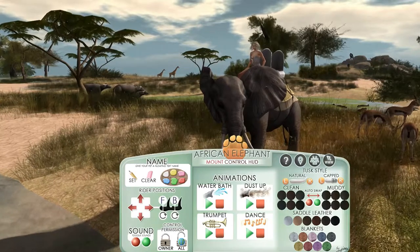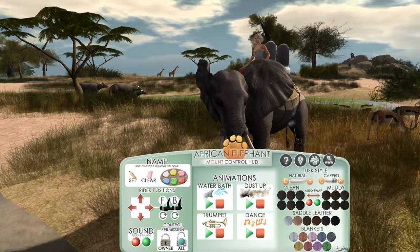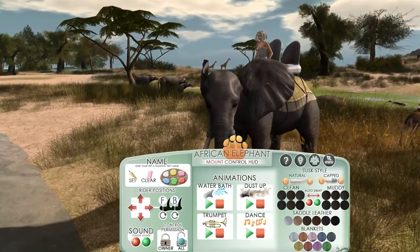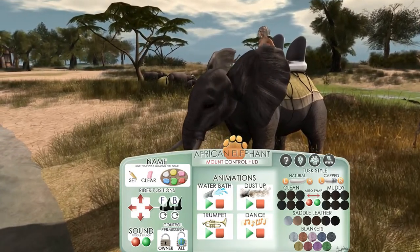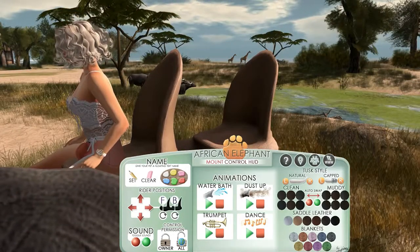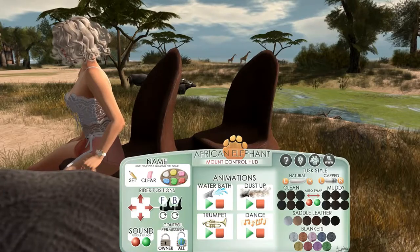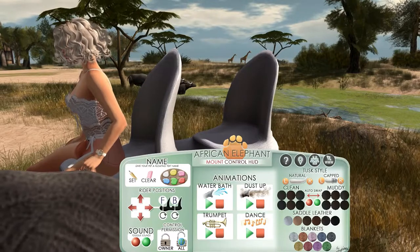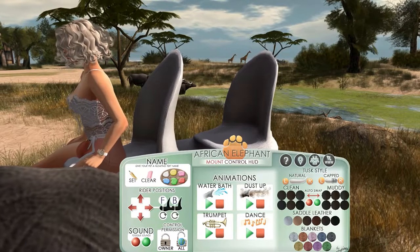You can do the name as well, but I haven't done the name on mine because I disable all sorts of hover text on my viewer — I hate hover text and stuff. I find it messy on my screen. You can also change your saddle in different colors, which is quite cool.